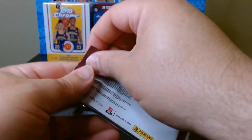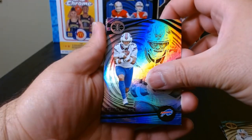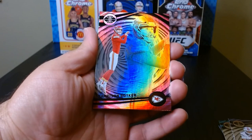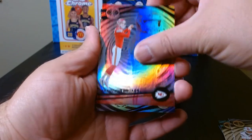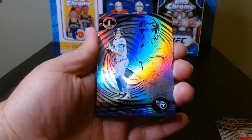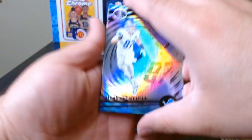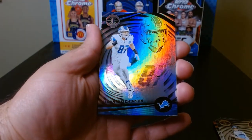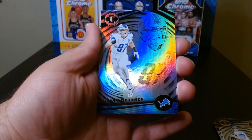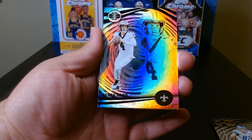Pack number two. We got Stefon Diggs, the newest Texan now. We got Butker, Harrison Butker the kicker - come on, don't do this. Tannehill, who's no longer the starting QB over there in Tennessee. Aiden Hutchinson, who is a beast, and we got six cards - is this Derrick Carr? Yeah.